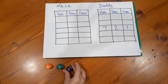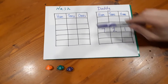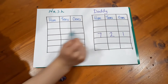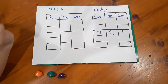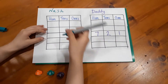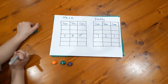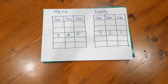Nash rolls 986 — he'll beat me then. Nash has a decision to make; he can write the number in any of his five spots. Nash decides to put it in the middle to line up with my number. Why are you putting it there? So I win that point. Beautiful — write it in.